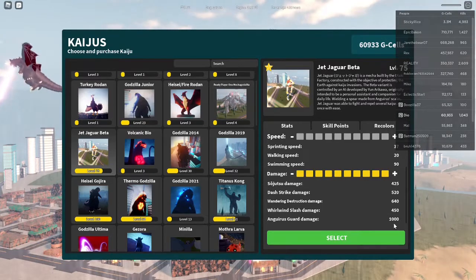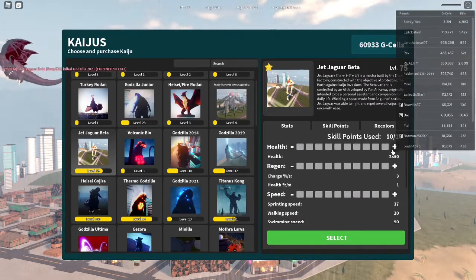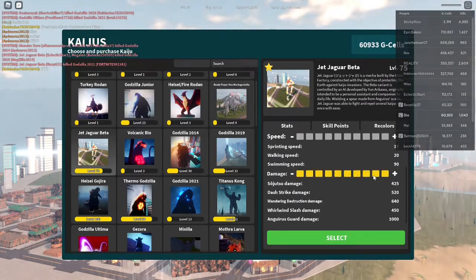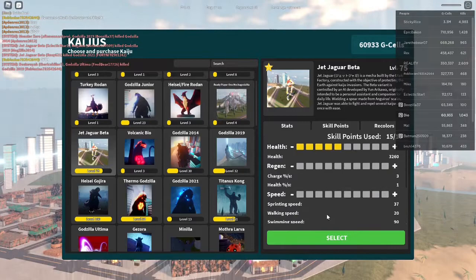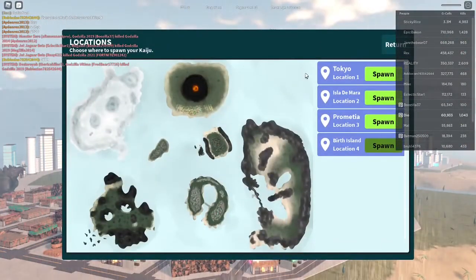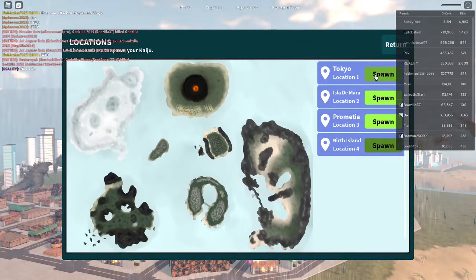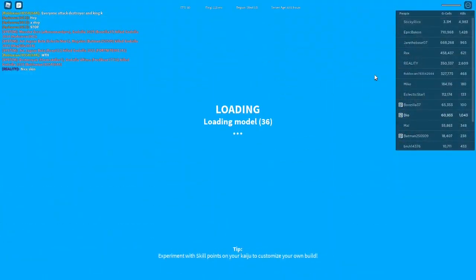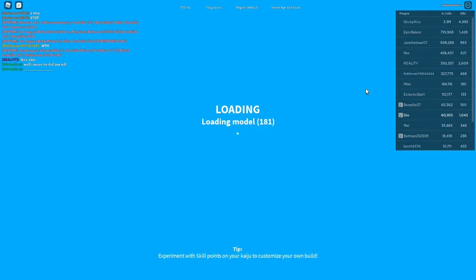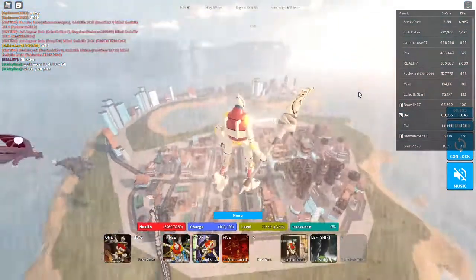Look at all this damage. Then try to do as much health as you can — I can do 5 there and 10 there because I'm level 75. For your first time, you can go to Tokyo, that's where I started. But I'd recommend going into a small server so you don't get killed.